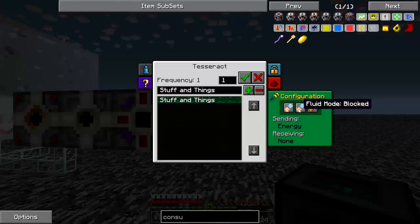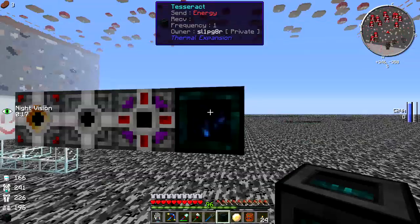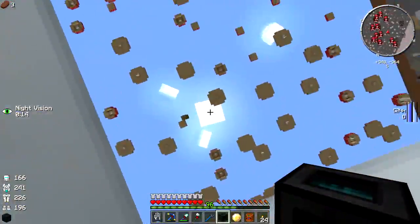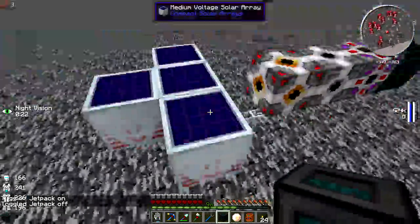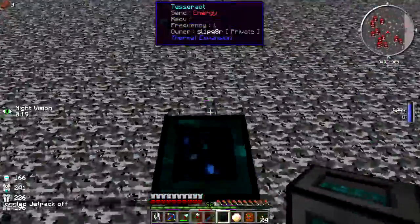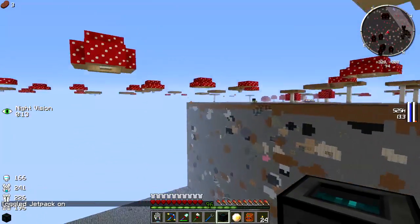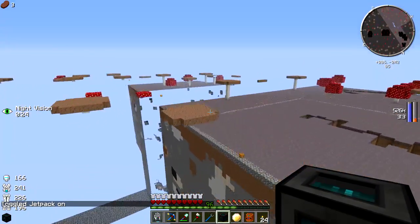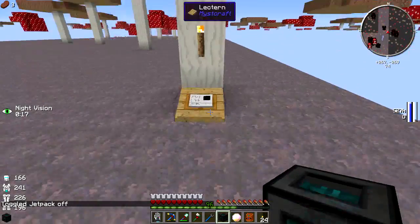The updated tesseracts now send items, fluids, and energy through a single tesseract. We're setting this to owner only, energy send only. So what we have here is a little power system — the medium voltage solars are always generating power and sending it into this tesseract. The next thing is to head back and figure out where to set all our stuff up. I can't even tell where my book is anymore. We're going to set up on one of the new islands.